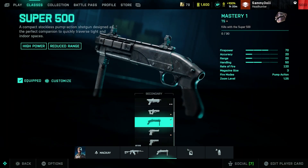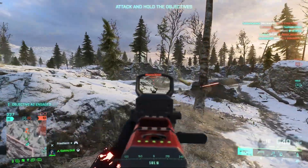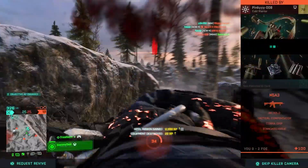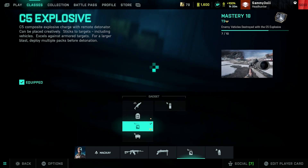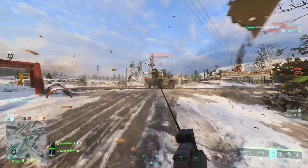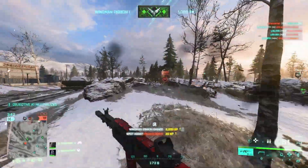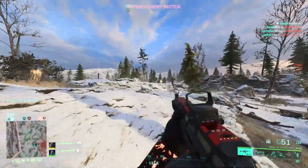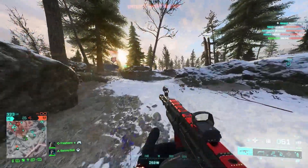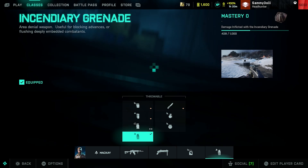I run the Shorty as a secondary for up close, since the AK24 isn't as good as SMGs up close. I also bring the C5s to help take out vehicles — without them McKay feels a bit useless beyond just getting kills. With his grapple you can get into the right spot and be very effective at taking out vehicles.